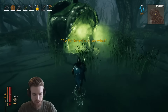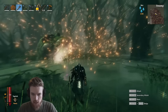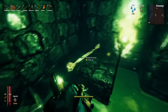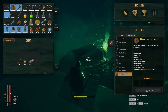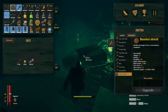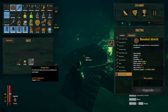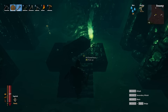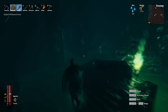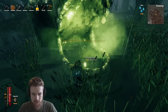Step 3: once you reach the Bonemass summoning platform — a giant skull altar that looks awesome — in order to summon the third boss, you'll need 10 withered bones. Withered bones are found within the sunken crypts, sitting on shelves and in chests, and also dropped by scrap piles, so they're not too hard to obtain. As you explore the dungeon you'll find chests holding scrap iron and withered bones. By naturally exploring the swamp biome you can quite easily accumulate 10 of them. Once you have them, place the 10 withered bones in a quick slot and put them in the skull altar to summon Bonemass.